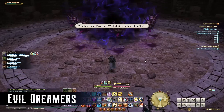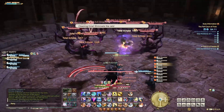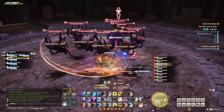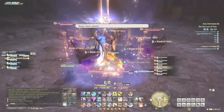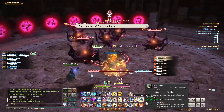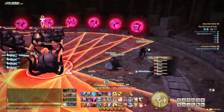The first boss is Evil Dreamers. For this encounter, you will face wave after wave of dozens of small Evil Dreamers that aren't very hard to kill, but they do have some mechanics. Sometime after you kill the first wave, you will see bright orbs around part of the perimeter. Each of these will shoot line AoE damage with a brief marker, so you should start to move aside as soon as you see the orbs.